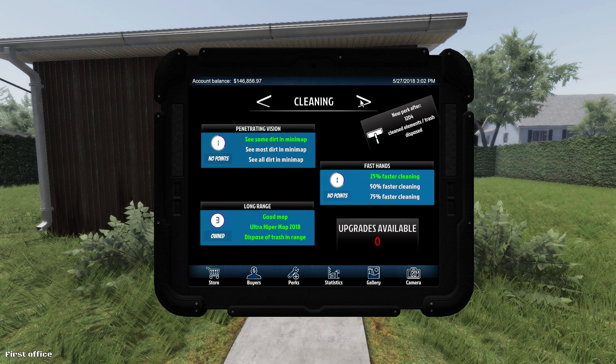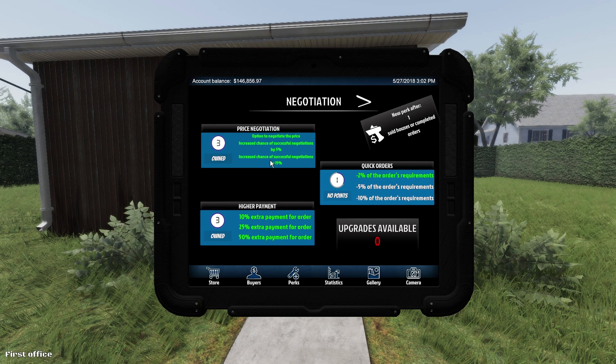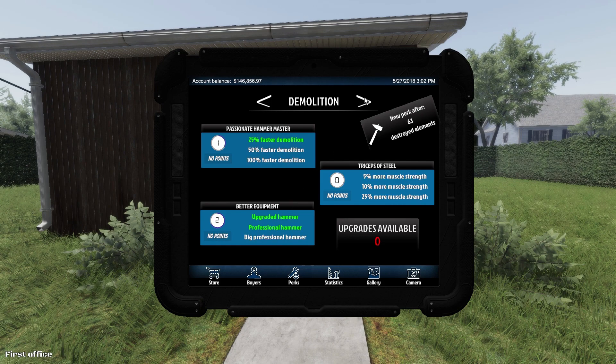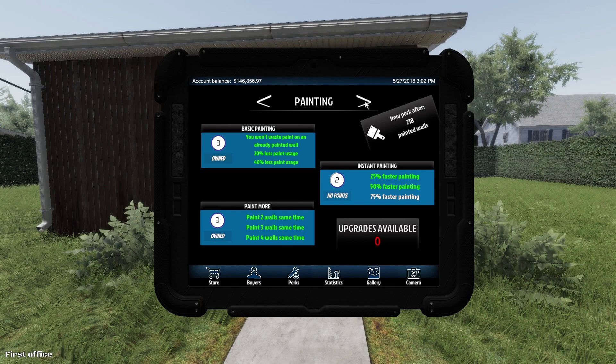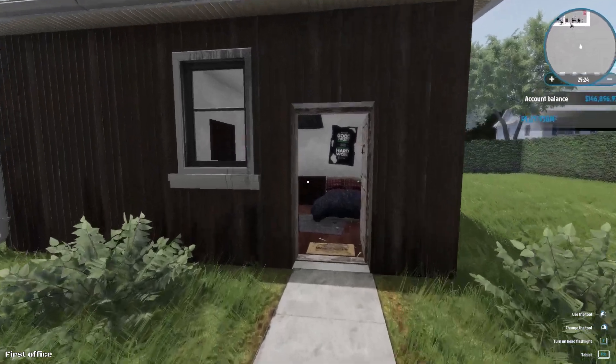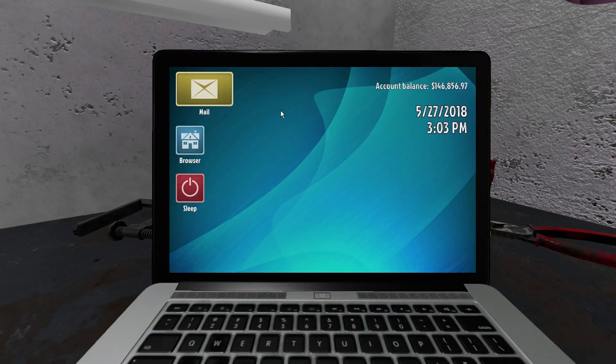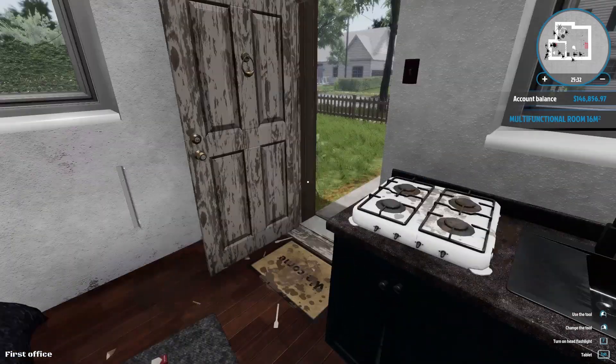You also have some skills that you use here — there's negotiation, so you can get a better price and get more money from the different orders. You have the cleaning skill, which you can upgrade. I've upgraded the long range — I'll show you that later on. The only reason I'm showing this is that I've been playing for a fair amount, so I have better equipment. You have a laptop in your small, dingy little office. I haven't bothered to clean this at all — it doesn't really matter. Why should I clean my own office? I'm not going to live here.